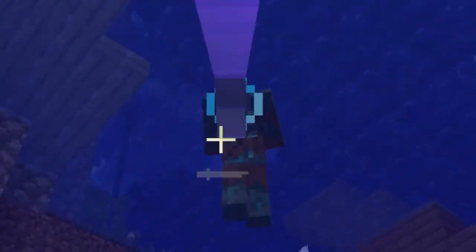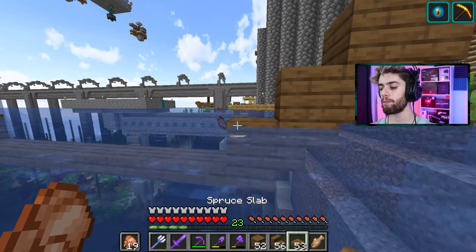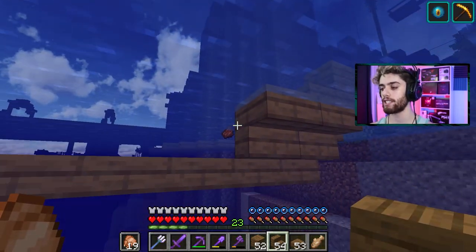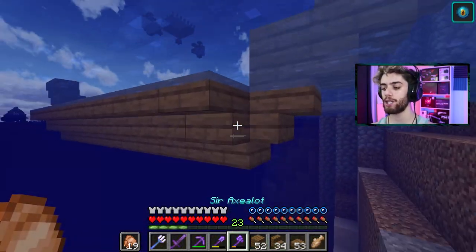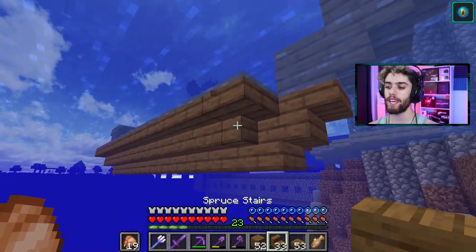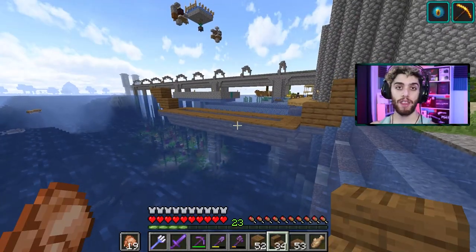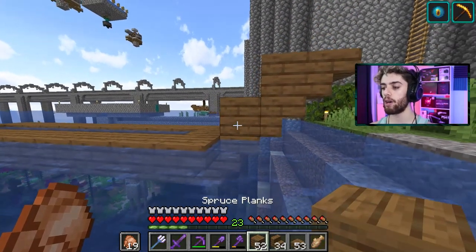You get the idea, but now it needs to become three-dimensional. So go to your first blocks right here and very simply take out a stair and put it sideways, and bring them all across the side just like that. Now personal preference of mine, I'd actually go back to these first stairs and turn them going towards the front — you get that little cool edge shape there, but it's up to you.